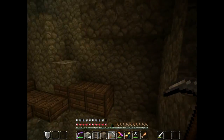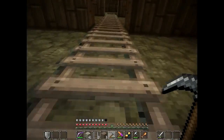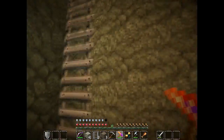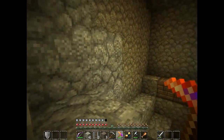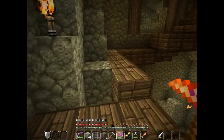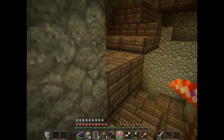I didn't know that it smelted ingots for you. I knew that originally the Pickaxe of the Core, when you mined, would mine out a 3x3 chunk of whatever you were attacking, so you could dig massive tunnels really quickly. But it also degraded your pickaxe really fast. I guess the developer figured it would be more useful to have it smelt — or rather preserve materials based on what they were when you mined. And that's a good idea. I like that.